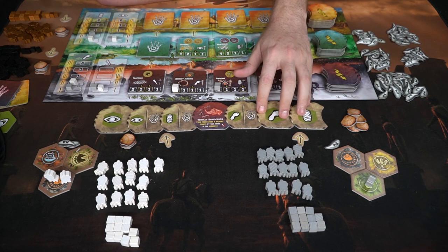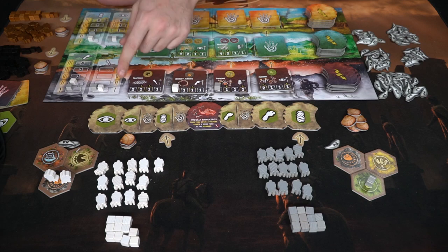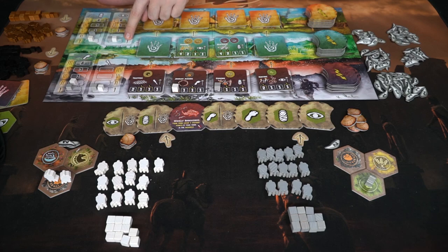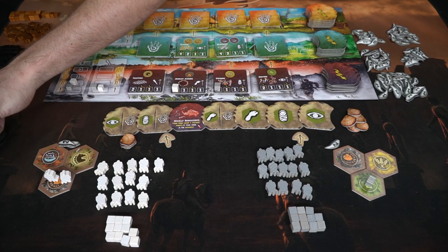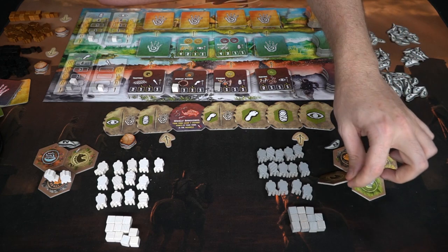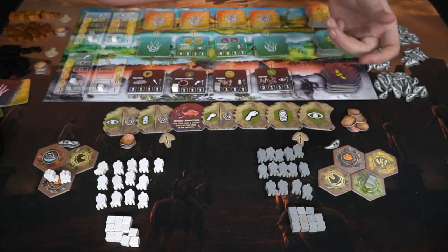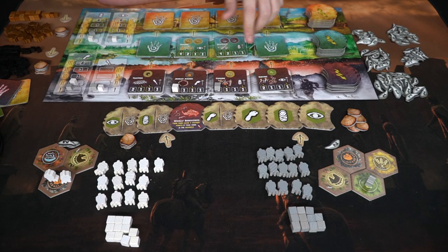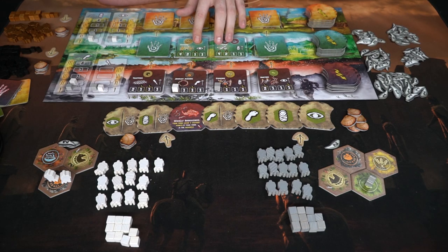Back to the other player's turn — he's going to choose to explore. He'll move this down and based on his explore track, which is one, he'll pull a tile from the bag and place it anywhere adjacent to one of his other tiles. Just like that, giving him more symbols which will allow him to gain more points throughout the game and occupy certain areas to achieve certain victory conditions.